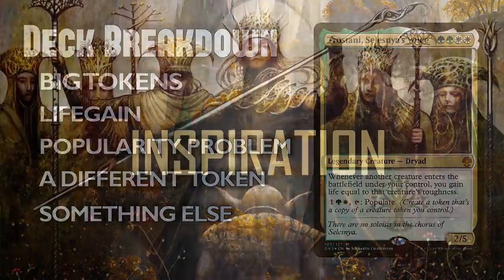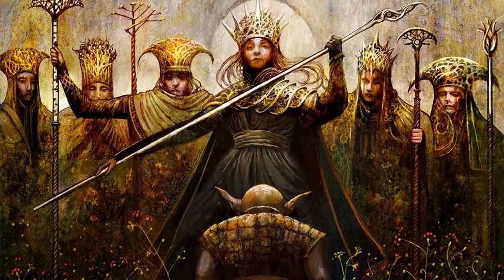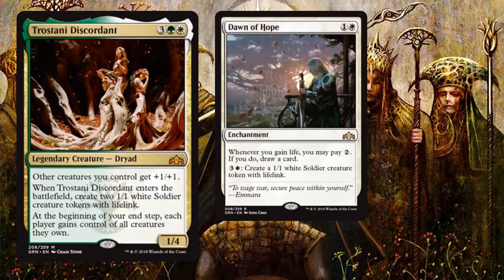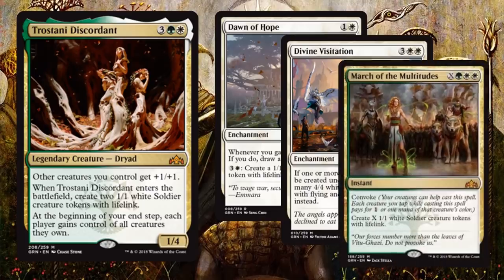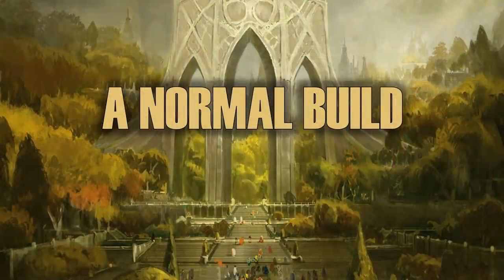Let's start with the inspiration for this deck - and that's actually another Trostani. I looked at Trostani Discordant and was super excited, except it's a little bit boring - it's just an anthem, just makes some dudes. But Guilds of Ravnica gives us amazing token synergies: Dawn of Hope, and this actually gives us life gain synergies too. Divine Visitation is so much fun to play, and then March of the Multitudes goes over the top - it's just a really powerful effect.